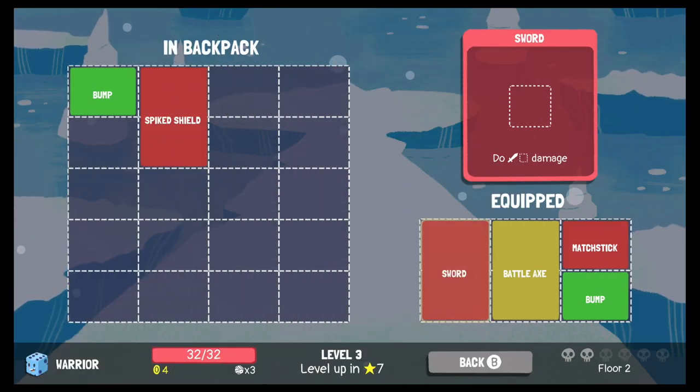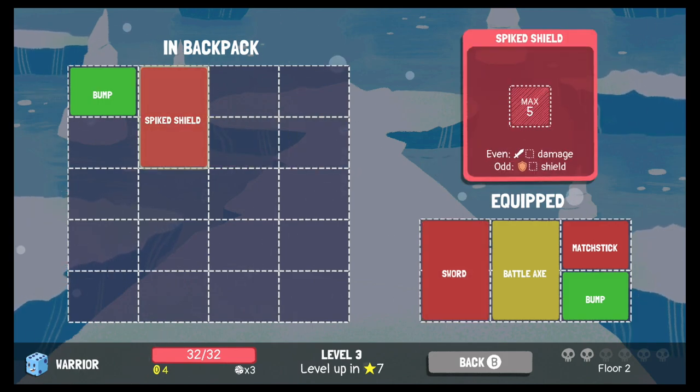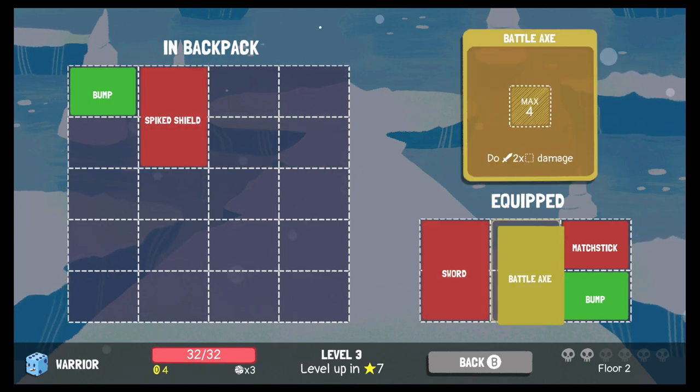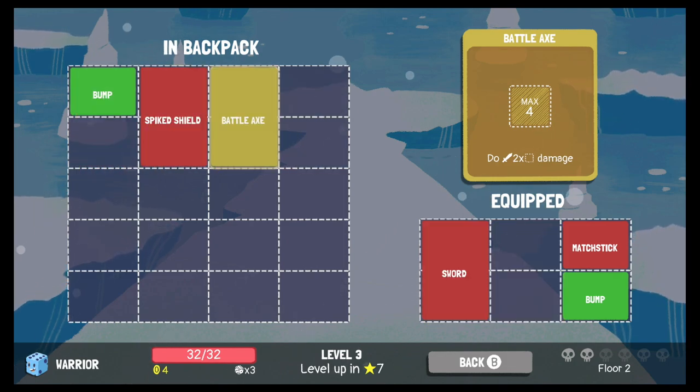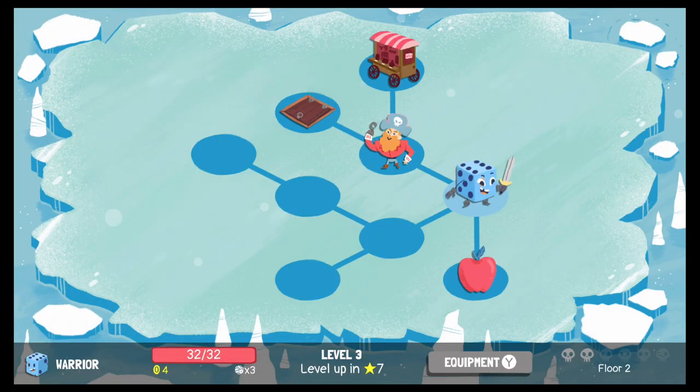We got our spiked shield. What should we change it out for? Let's change it out for our battle axe and equip our spiked shield. We're fully healed because we leveled up, so I don't need to eat that apple. Let's just take on the pirate right away.